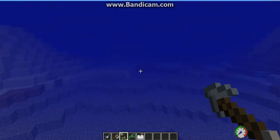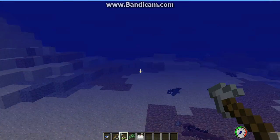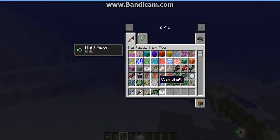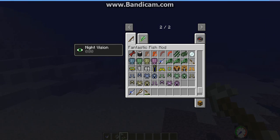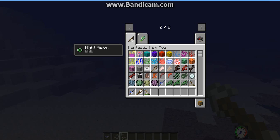It adds lots of things — catfish, a sword like I already said, clams, and pearls. It also adds a diver's helmet and diver's suit, I don't know what those do, I haven't tried them out yet. It adds shell armor, though I don't know how much damage they absorb.